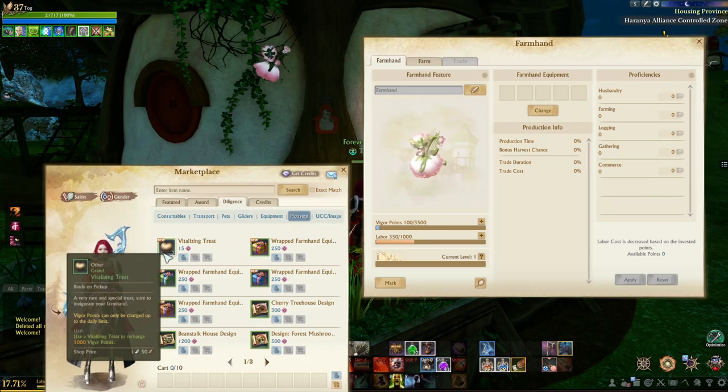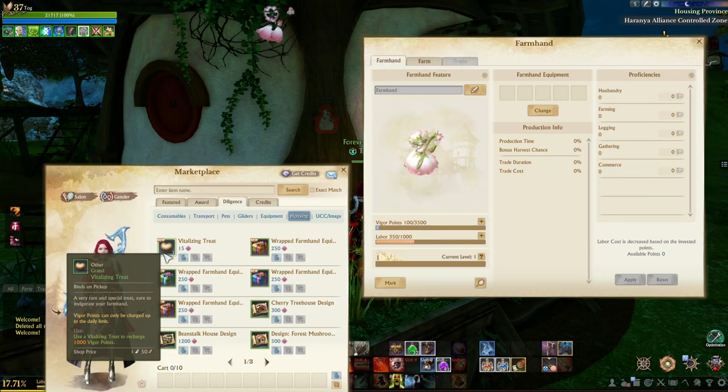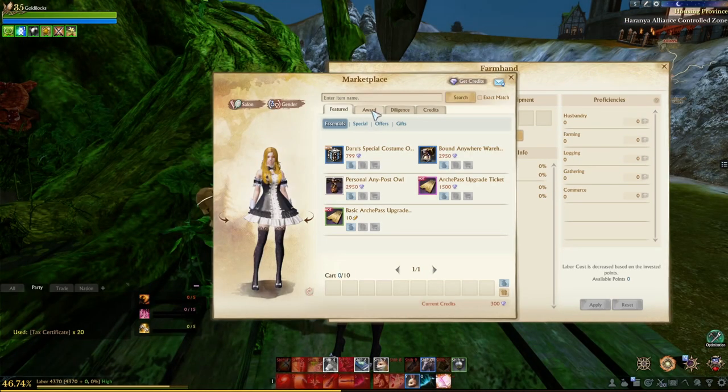Here is where you can purchase the vigor replenishment treats — the vitalizing treats. They're under Diligence and Housing. It's 15 diligence, but you get three of them, and one treat restores 1000 vigor. So each day you can purchase one and max out the vigor on the farmhand.